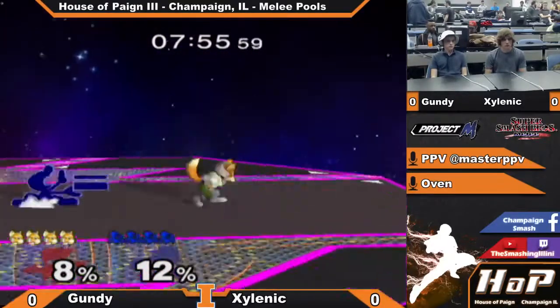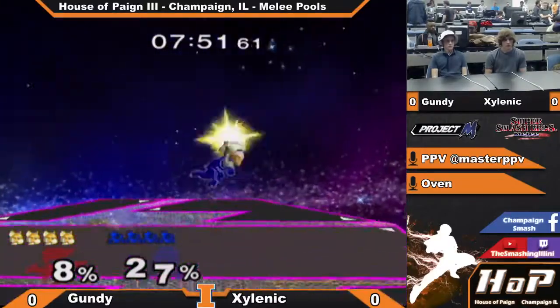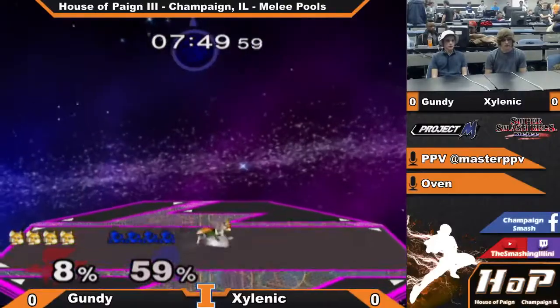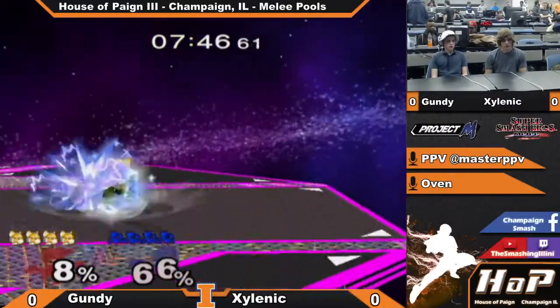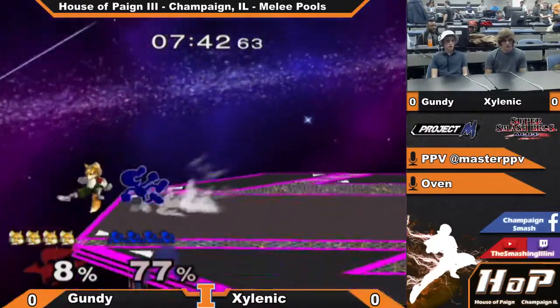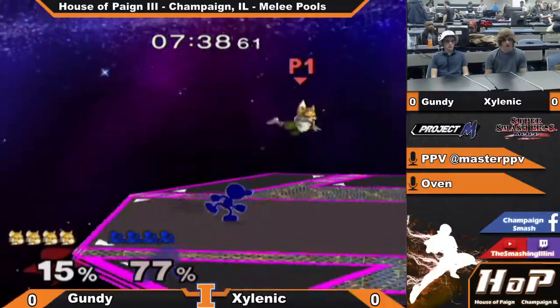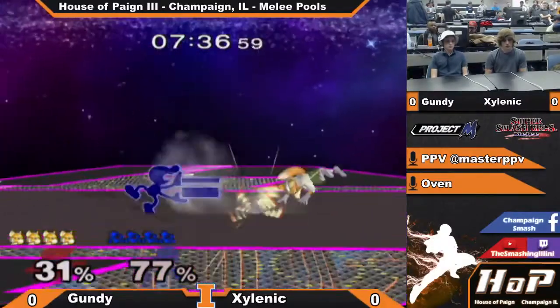They probably help him control the space a little bit better. G-Dubs has got to jump a little harder for that to work on Fox. I think he might have taken him here hoping to potentially get some chain grabs. We'll see if that comes into play. I feel like he could potentially use the bacon to control the space a little bit better, but he's not doing it here.